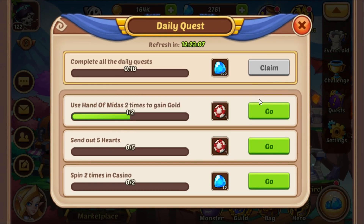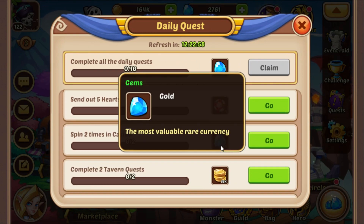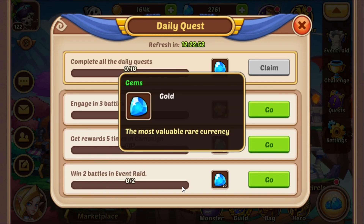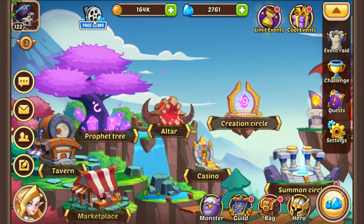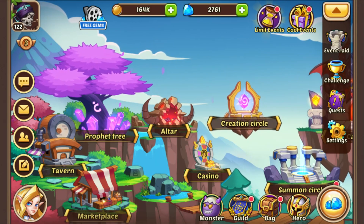So how to obtain them? It's pretty easy, so just let us do the math. You get 100 from the daily quest completion, you get 20 from the casino, you get 20 from the campaign reward, you get 20 from the battle rate. Then you can get 100 per day from the free gems.